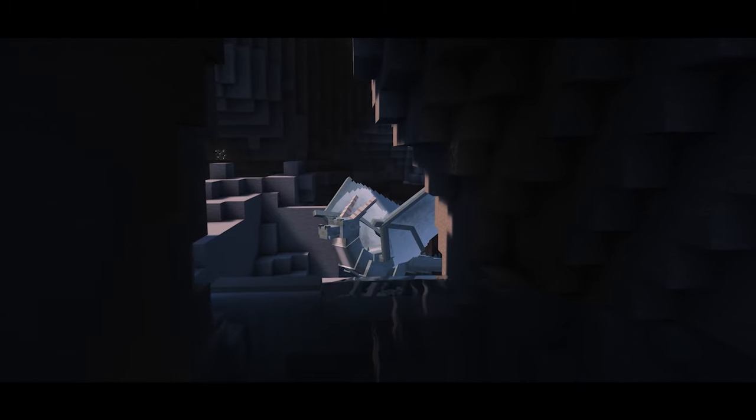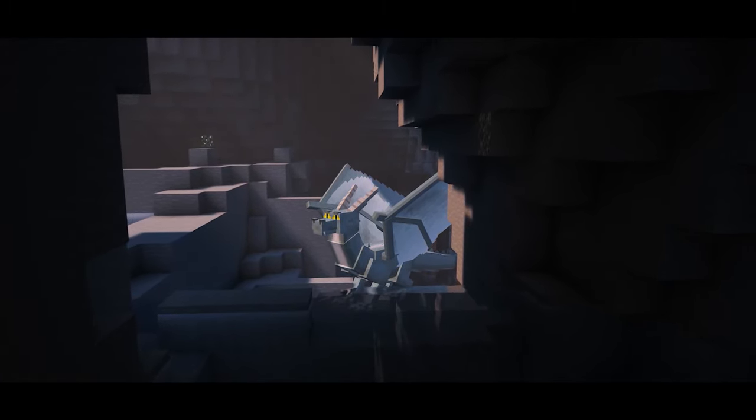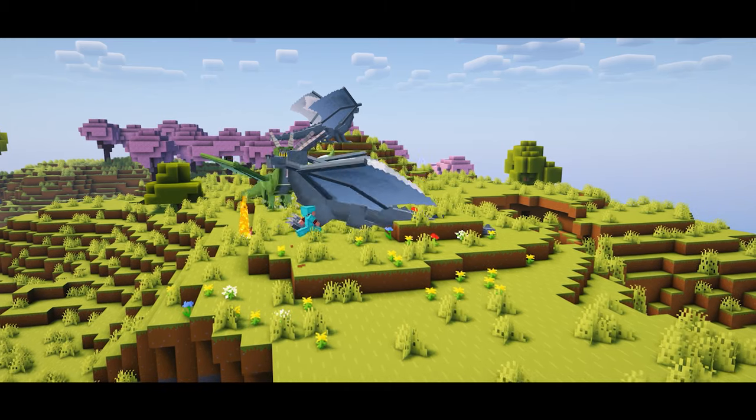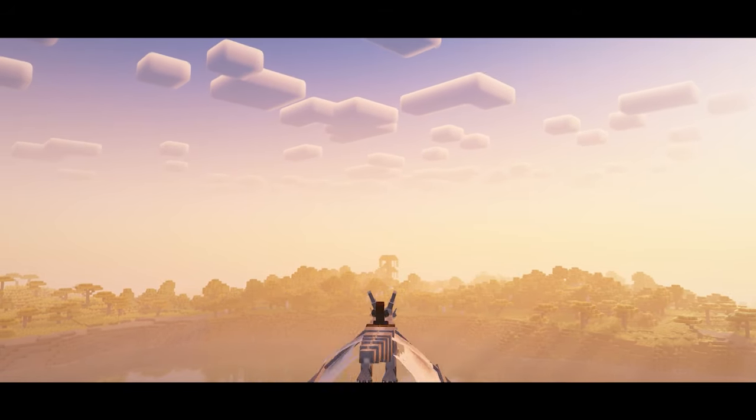Last but surely not least, we have the dragon, found in large caves below Y level 40. They love to be fed golden carrots, golden apples, or glistering melons. They will attack you until you manage to tame them, but will be able to attack for you as well as fly you across your world.